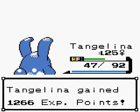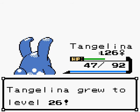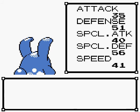Yeah, hashtag feminism, hashtag equality. Oh my god, almost a two-level-up there! Remember, Tangilina has Huge Power, so that attack is doubled — the attack stat is actually 70. That is amazing. Rollout's a pretty good move — marvelous.